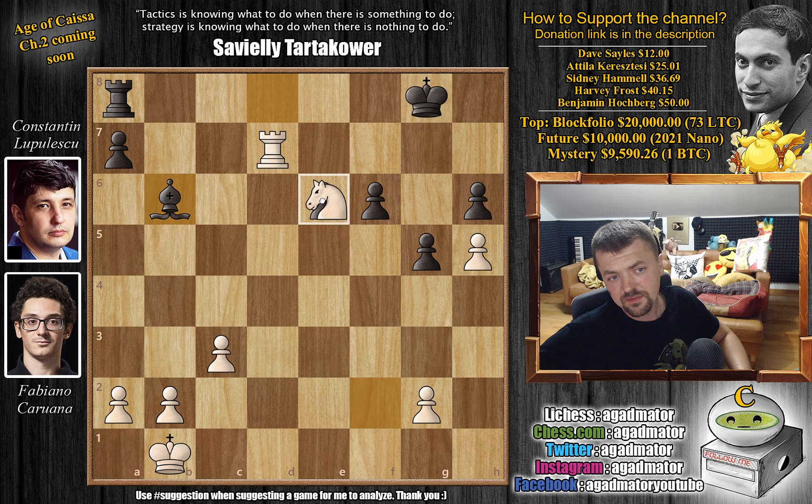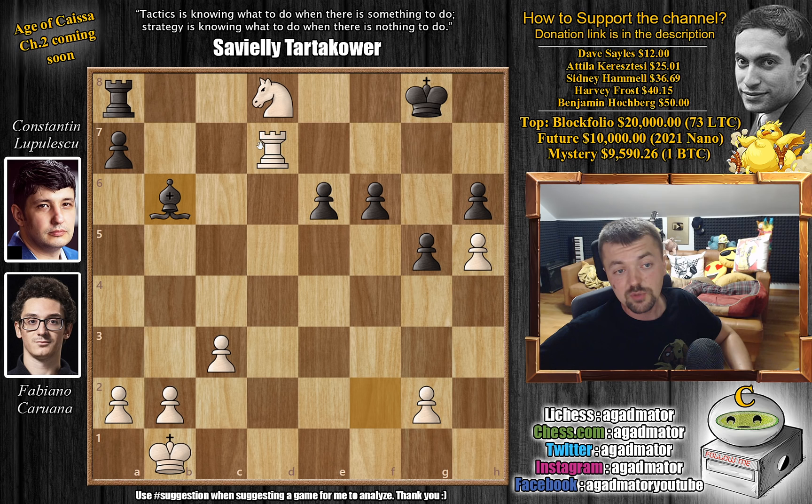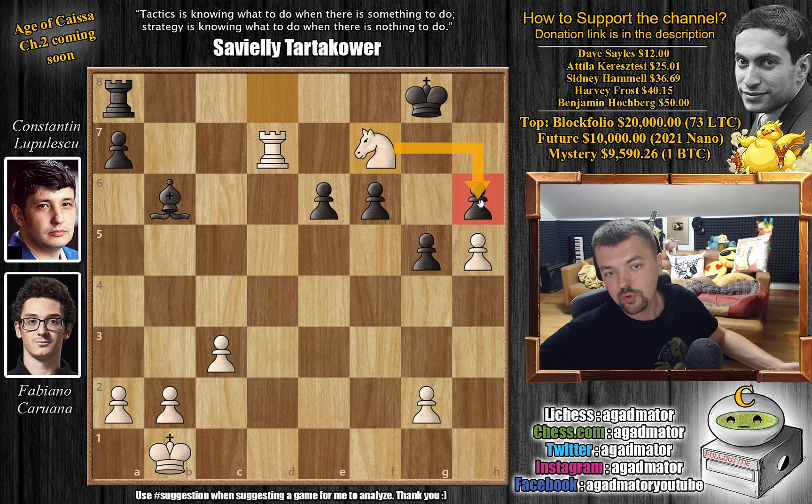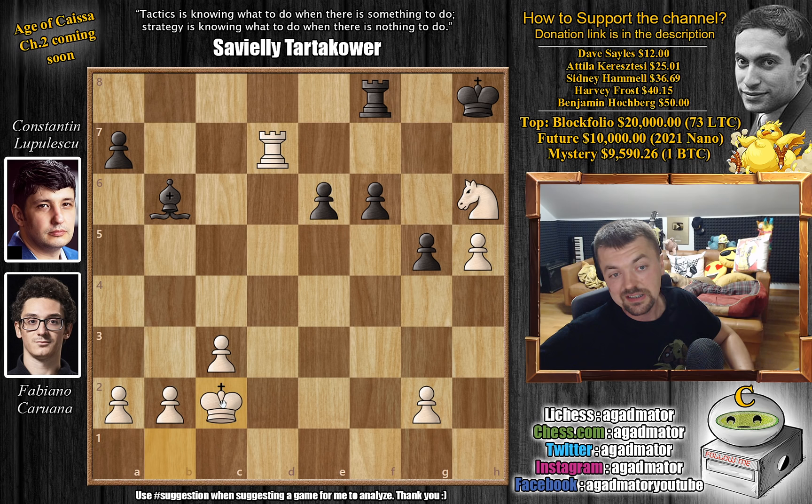He gives up the pawn for the idea that if knight captures, then we can play rook to e8 to at least activate the rook. The knight moves, maybe we can do some check followed by rook e2, maybe grab a pawn. However, Fabi just goes knight to f7. He's still going to apply the same idea — you can't defend the h6 pawn. So we have rook to f8, and now Fabi grabs it: knight captures on h6 with check. King to h8, and now just king to c2.